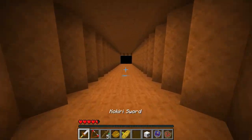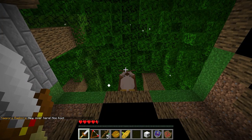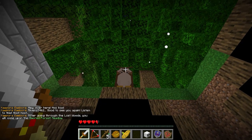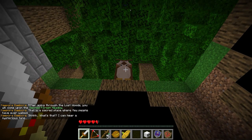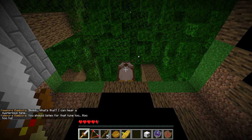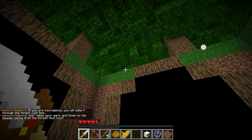And this is the shortcut to the Lost Woods I was talking about. An owl NPC appears: 'Rivero, good to see you again. After going through the Lost Woods, you will come upon the sacred forest meadow — that is the sacred place where few people have ever walked. I can hear a mysterious tune. You should listen for that tune too. If you are courageous, you will make it through the forest just fine. Just follow your ears and listen to the sounds coming through the forest.' What he's saying is that depending on which way you go, you will hear a sound — if you don't hear a sound, that is probably the wrong way.